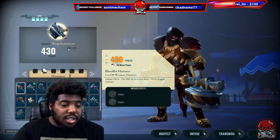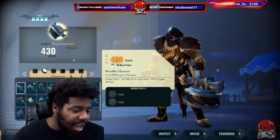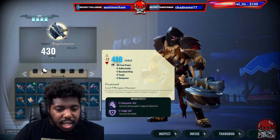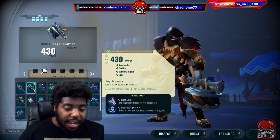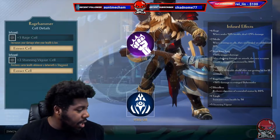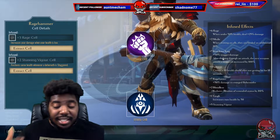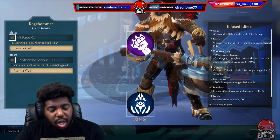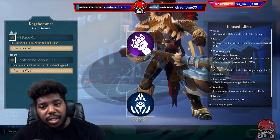So basically we're gonna be using the rage hammer. This build is specifically for dishing damage with it. We're gonna focus on rage hunter, rage cell, and then the last one is gonna be knockout king. We're gonna be a frontliner, we're gonna try to knock it and dish as much damage as we can with our knockout king and our rage hunter whenever it goes rage, and whenever we get low we'll be able to swing more damage.